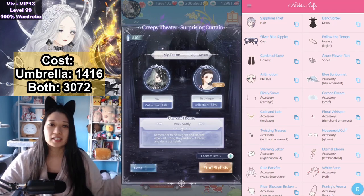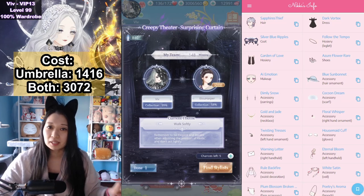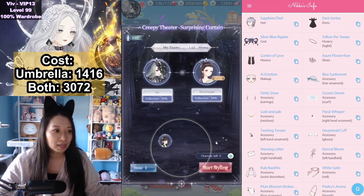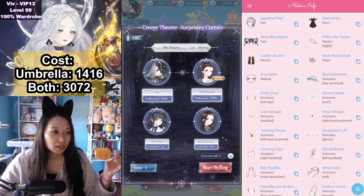We are, once again, using Nikki's info. Link is in the description below. Here are all the top scoring items on the right of my screen. I am going to copy and paste everything over as soon as I find an opponent.